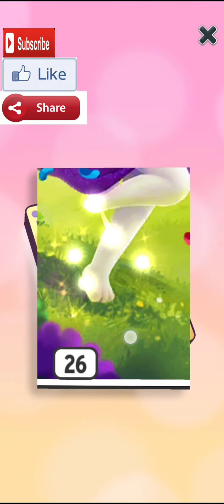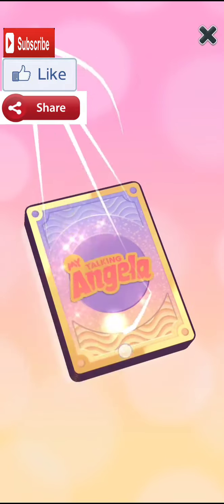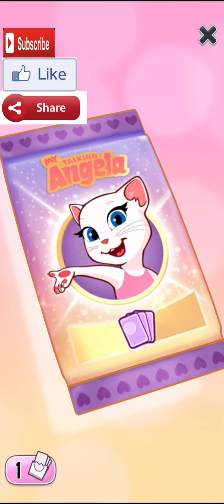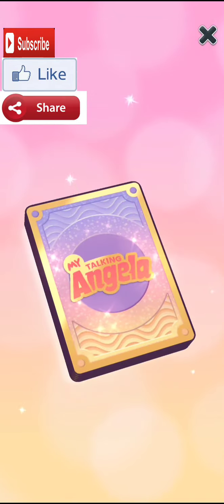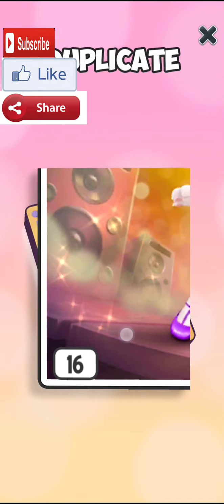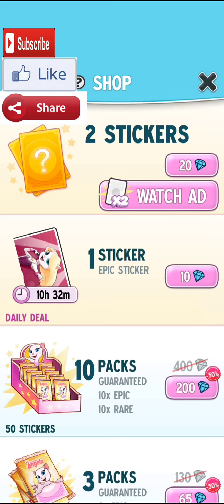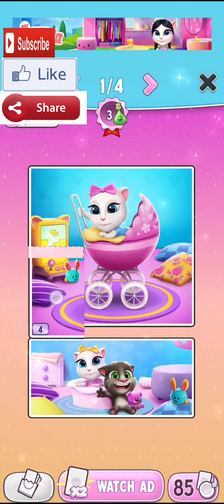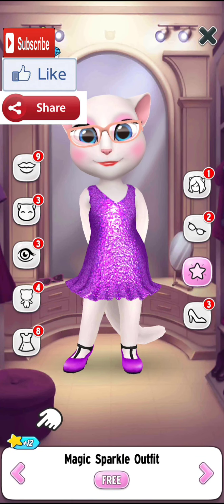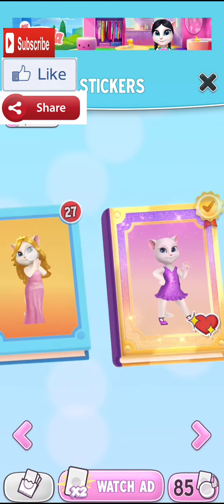Let's open one more pack — I think this is the fifth pack. We didn't get it, so let's open some more. We got our final sticker and it's a rare one — it was really hard to get. We got all the stickers! Let's place the final sticker. That's totally amazing — I got this dress by opening just 6 event sticker packs!